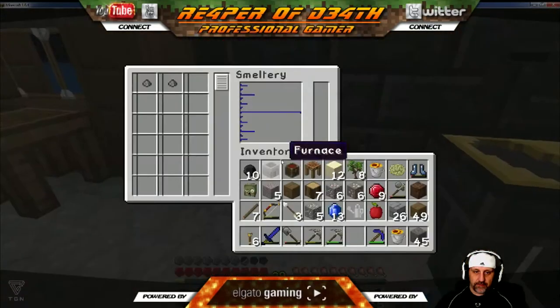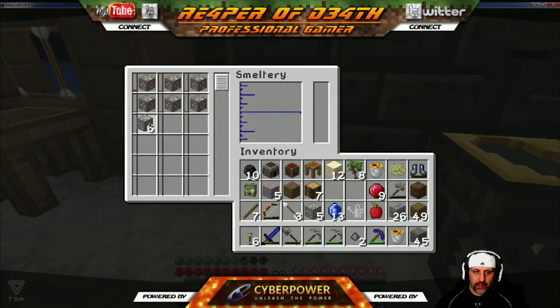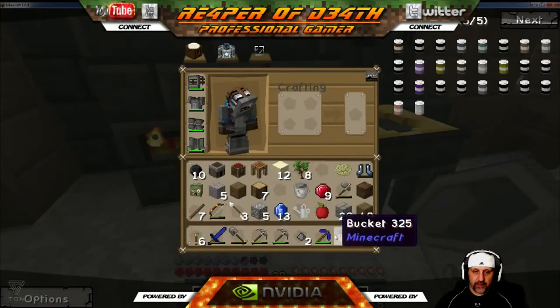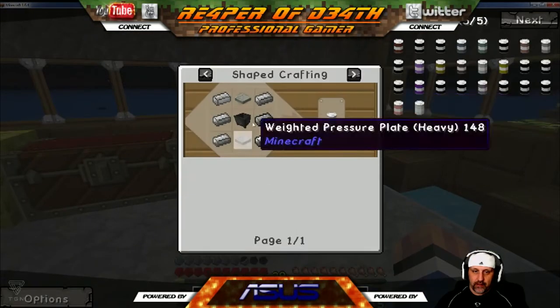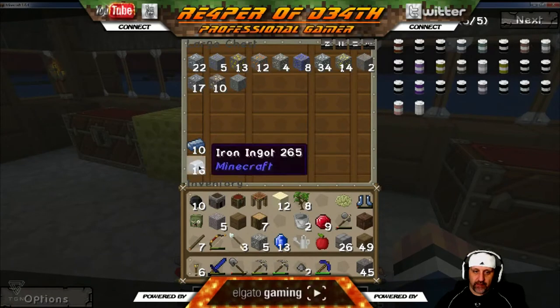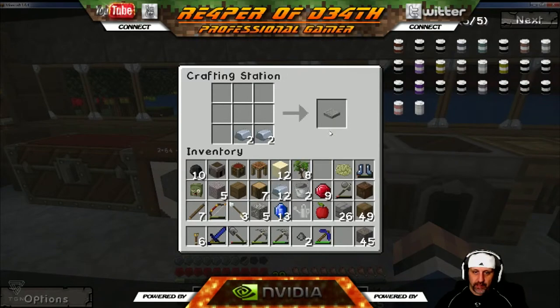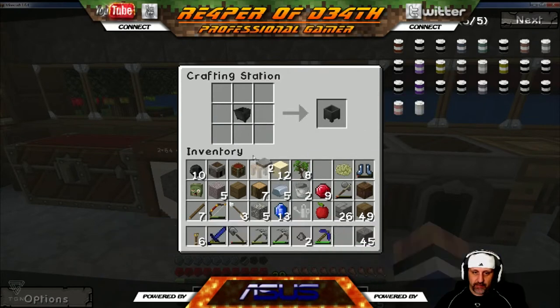Let's get some steel going. That little pile was in there because a creeper blew up — that's right. So we're going to go six of these and six of these — this will make all the steel we need. Let's dump all this lava in here so we have it to cook with. That'll give us our steel so we can make our drum. We've got 16 iron — let's make this stuff up. Boom boom boom boom — that gives us two of those, then we need a cauldron, boom, and boom.